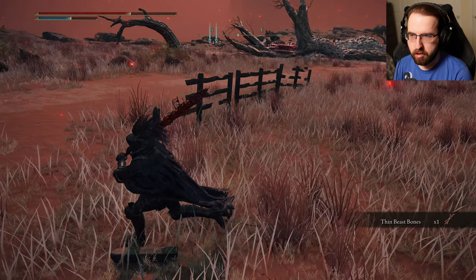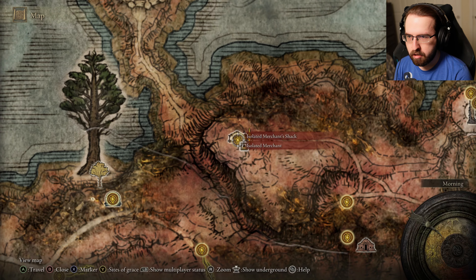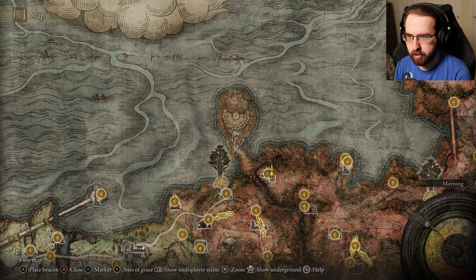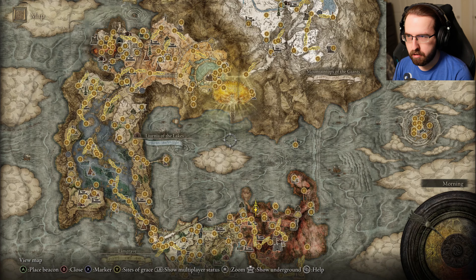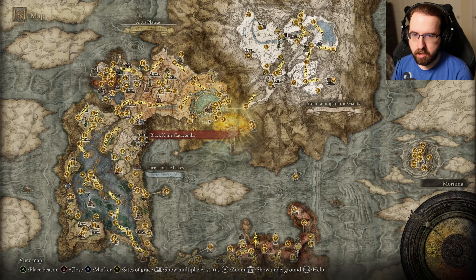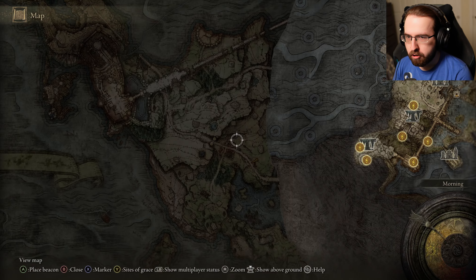I have markers. Oh, that's the map. I am in... I'm by the isolated merchant, by the minor Erdtree — whatever this Coliseum is. I'm in Caelid. If I recall, that is the home of Radahn, right? Wait — isn't there an underground portion of this area? Underground, here we go.